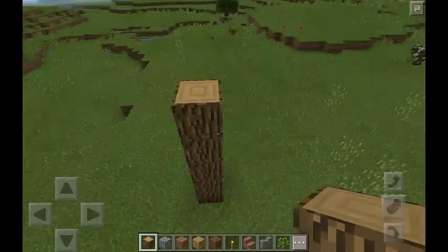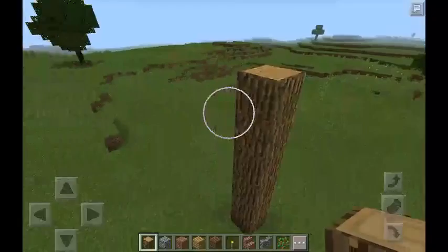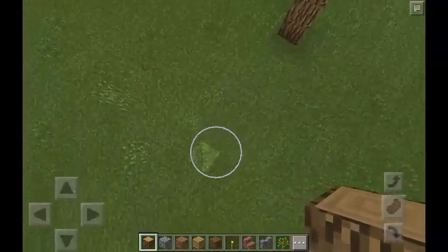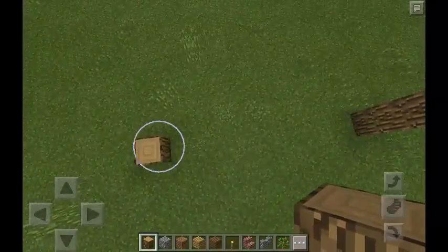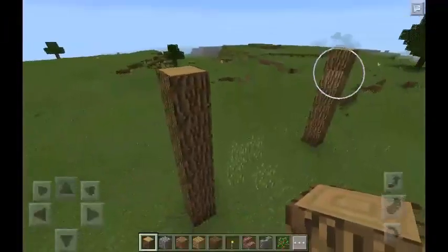Go up as high as you want — I like to go about five or six blocks high. Then move over as far as you want. You can make this as big as you want. Make sure that all of the pillars are placed like that.